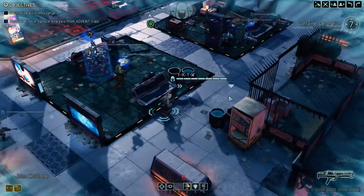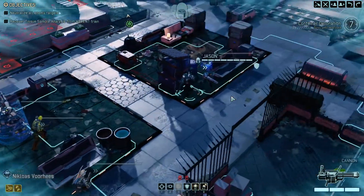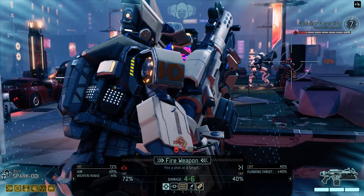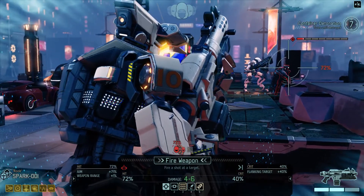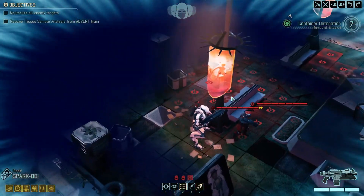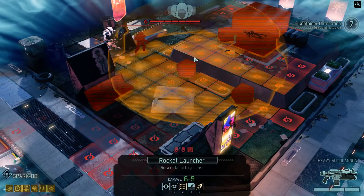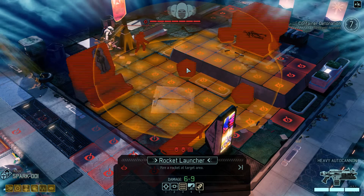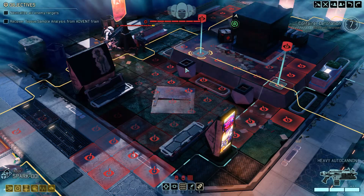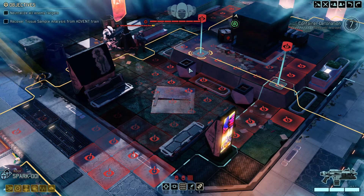I think everyone will be in position. Here's my thinking: we're gonna go ahead with Rook and shoot at this guy. We won't kill him, but we should hopefully do enough damage — but first we need to overdrive. They'll both react and get behind full cover. We should be able to hopefully blow up their full cover and do damage to both of them — then we shoot with number three and own the crap out of these guys.